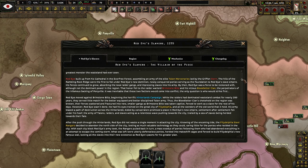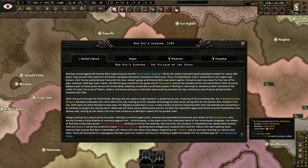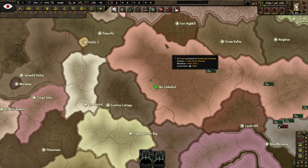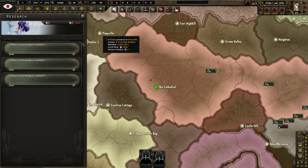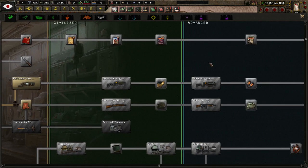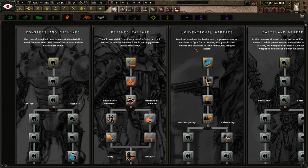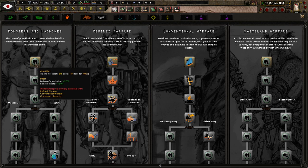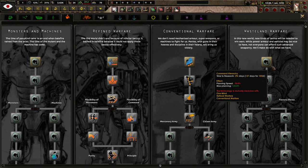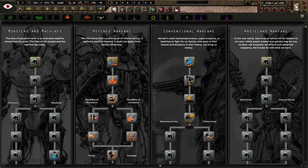I'll use custom game rules like I normally do, but I'm going to leave it on historical focuses since I'm not exactly sure what's going to happen. We're playing as a villain and we started off at war, which is cool. This mod has a lot of Old World Blues tech — almost all exclusively Old World Blues tech — so I know it pretty well, even though the land auction is a little different. We have Monsters and Machines and Wasteland Warfare, which is Asymmetric Warfare, plus Conventional and Refined Warfare.